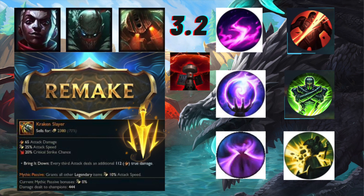Nautilus is a very tanky champion who has insane engage and CC with his Dredge Line, which is a hook. He has a point-and-click ultimate which causes people to get knocked up, so he's very tanky, really good at playmaking, really good at roams, really good at engaging - so very popular as well.